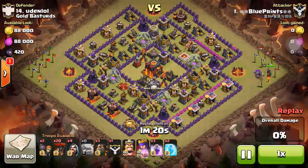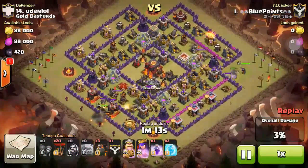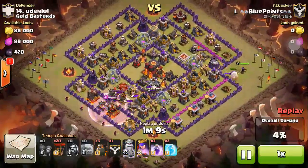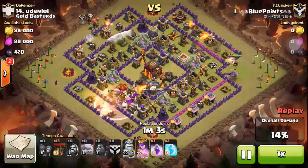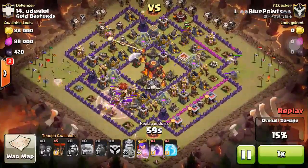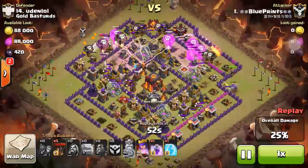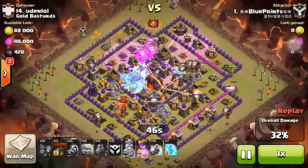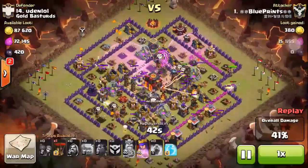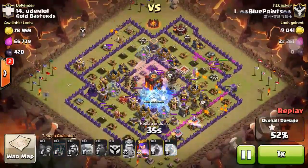My clan member decided to use Go Lava Loon - that's the old strategy and it was pretty good. If you succeed with this one you get three-star, and the chance of three-star is slightly higher than GoHog Rider. But the penalty and downside is a lot - if you fail the attack you're going to end up with one-star or even none. So be very wise about choosing what kind of troops you're going to use.